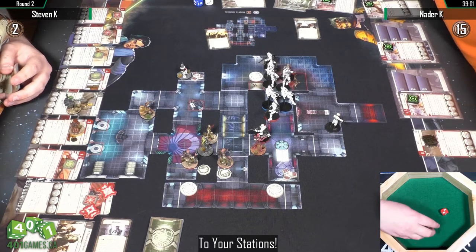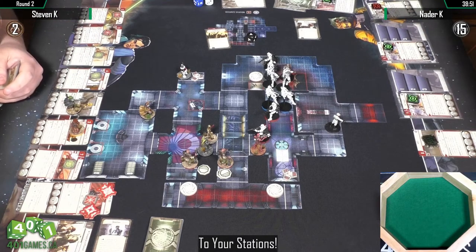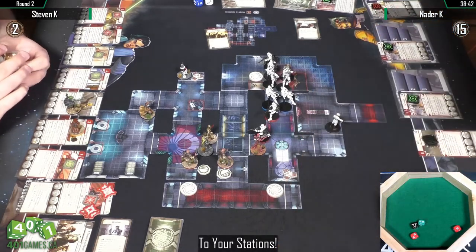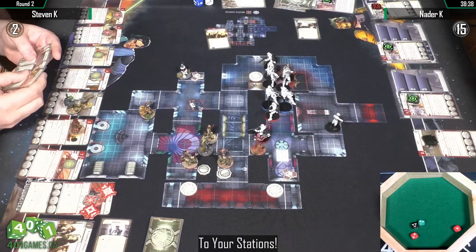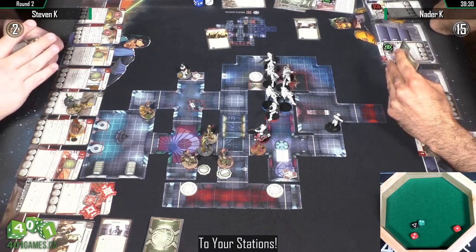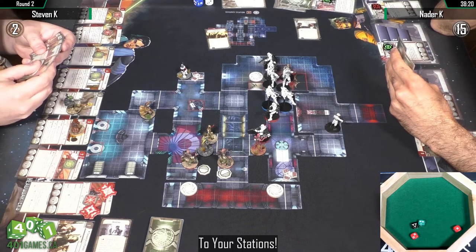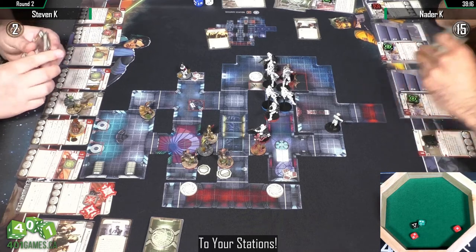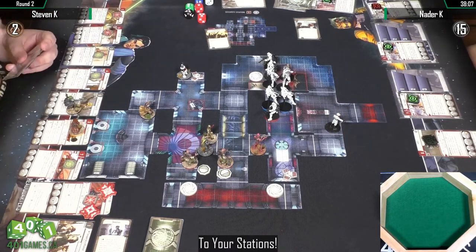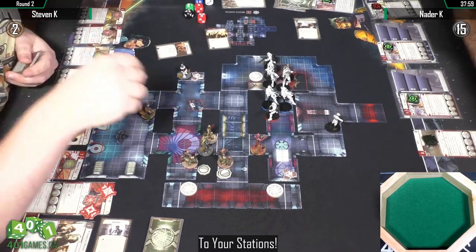I do like Natter's retreat here, covering the rear side of the Jet Trooper formation. If Steven busts through, Natter can loop around the top and trap them. Steven decided to play it safe with IG — keeping him around the corner rather than doing a second attack, running away. The Jet Trooper is going to use its ability, rolling that extra blue die. Steven's got C-3PO and Hera Syndulla beside him. Wow — that's a great block, looks like only one damage.